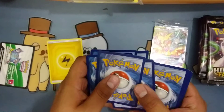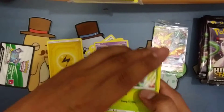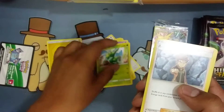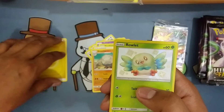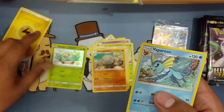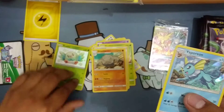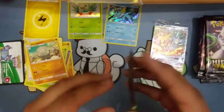Doing a little slow rolling. Get rid of the commons — I'll just do the uncommons and the reverse. Ooh, shiny Ralts! I needed that one. I think I have a shiny Dartrix that I ordered. So that's our first shiny on the board, and we had a holo to follow that one.